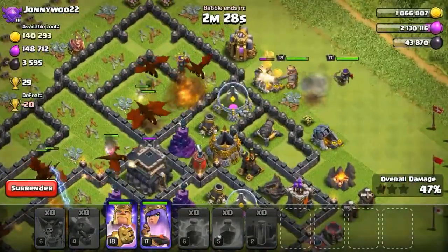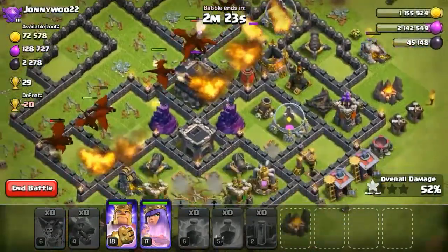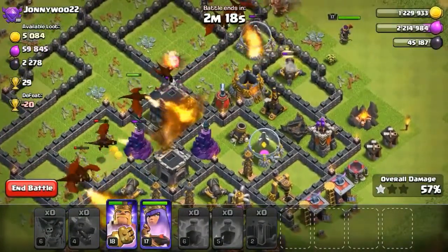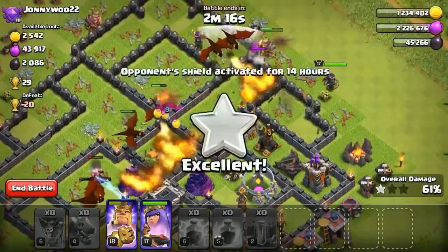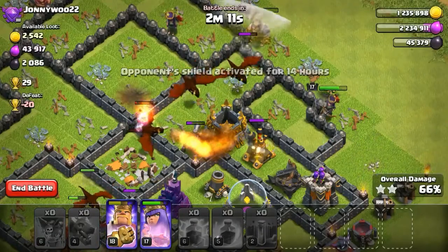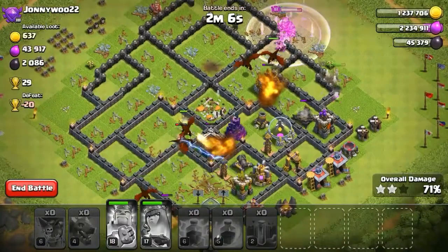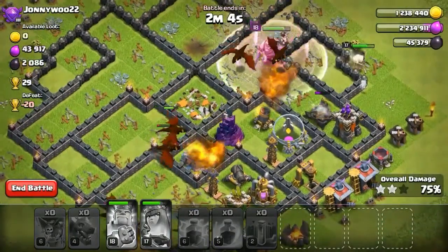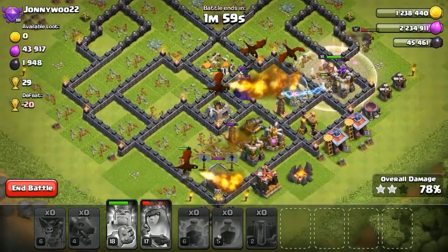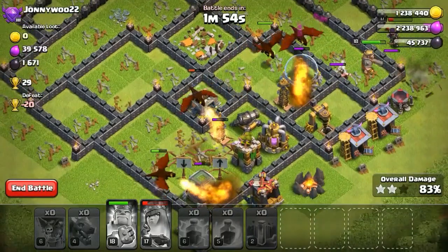This dragon army is very good for Town Hall 7, 8, and sometimes 9 — though on TH9 it doesn't always work. It's good if you have level 4 dragons and level 6 lightning spells. Max out your heroes as fast as possible. Let's use the ability to get the fourth air defense. The traps and X-Bows are already unarmed because this base was already attacked by other players.